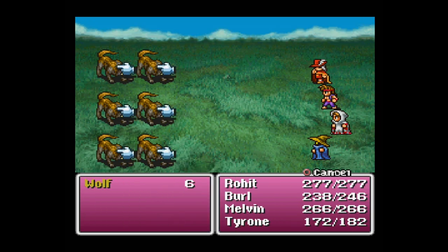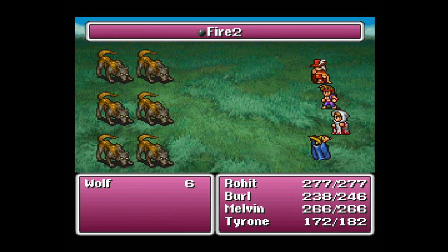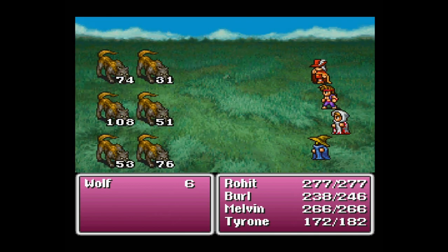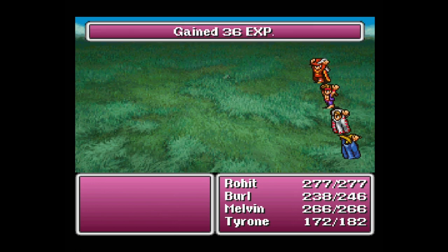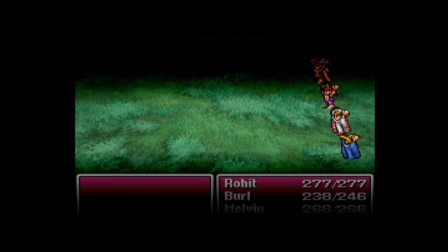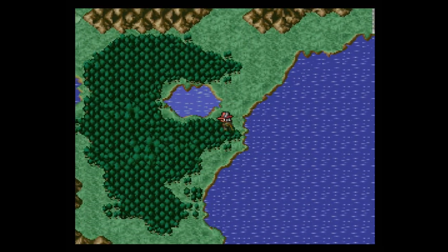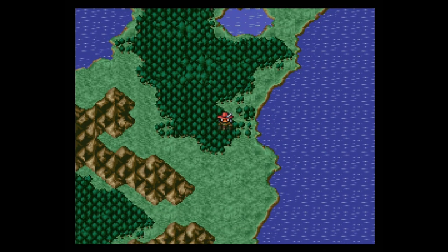We'll dish out a Fire to Melvin — come on, I need you to get it together. Tyrone will be getting a level after this fight or the next one. There we go — he got 25 HP, which is very nice. Strength up, Intelligence up, Endurance up as well. So he is going to be a bit bulky, which is really what he needed. I feel like he was kind of falling off a bit.